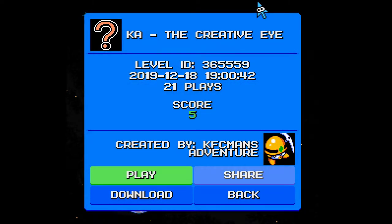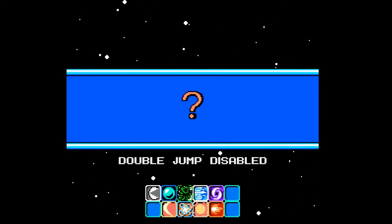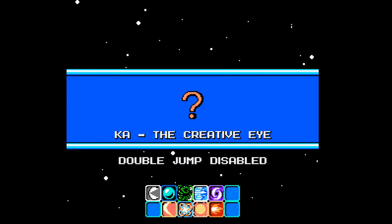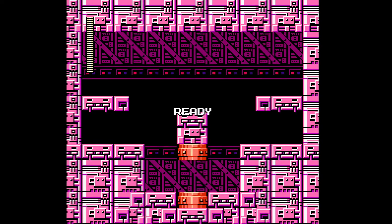Here we are with Kung Fu Cutman's Adventure again, with the Kung Fu Cutman fan game. Today we're going to continue on with the Creative Eye ice level. We defeated Poisonous Gas and Super Smash Gaming in the last one, and for defeating those two we got the Magma Beam and the Poison Cloud, also known as the Black Hole Bomb, from the Poisonous Gas level. Okay, that makes sense.